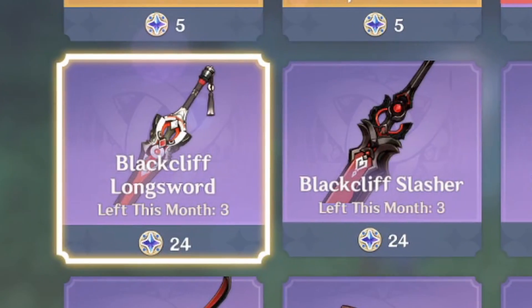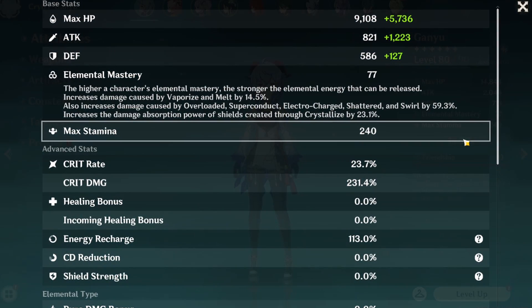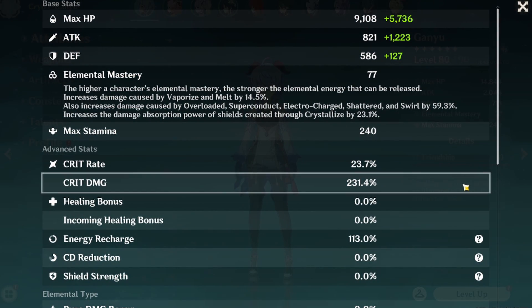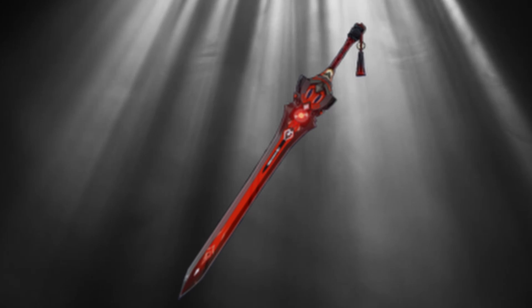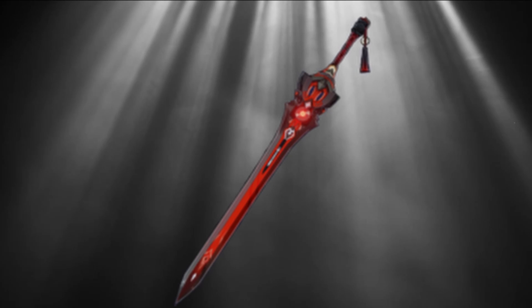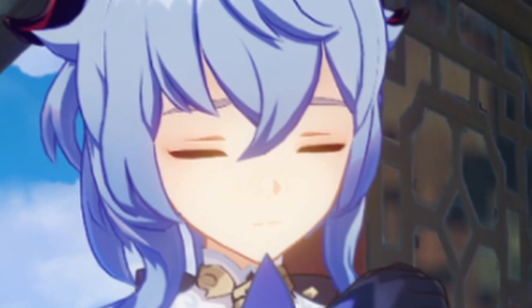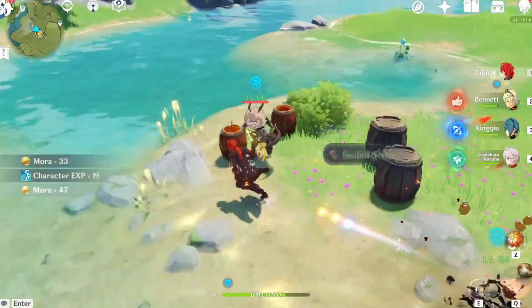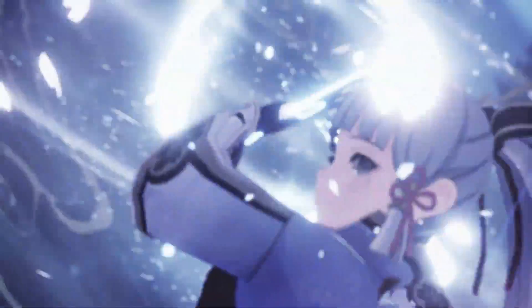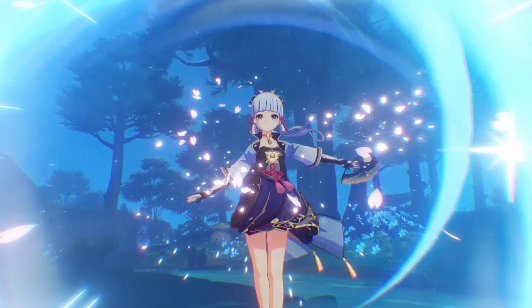Number 9: Blackcliff Longsword. The crit damage substat on the Blackcliff Longsword looks really good to balance out the huge amounts of crit rate the blizzard set and cryo resonance gives — plus it's free-to-play friendly. It is actually the highest DPS sword for Ayaka among the 4-stars at max stacks, but the reason it only landed on the 9th spot is that it only performs slightly better than the ER weapons at 0 stacks. This sword requires you to defeat an enemy to gain stacks, which makes it good at dealing with small mobs, but pretty useless against larger enemies and bosses — which Ayaka is actually designed to excel at, dealing immense single-target damage. There are better options than this one.